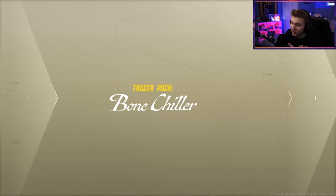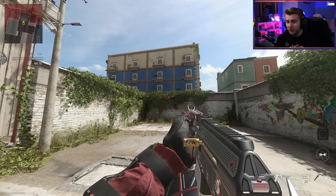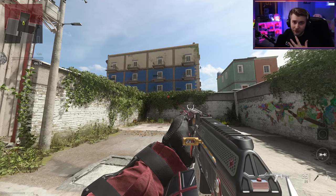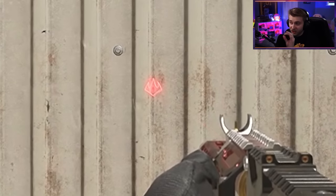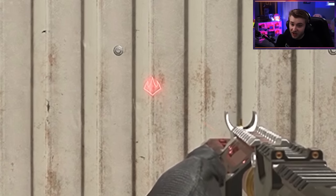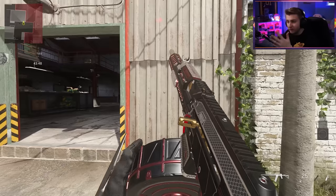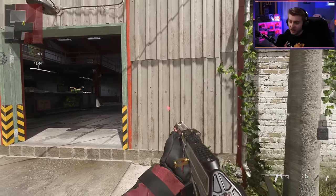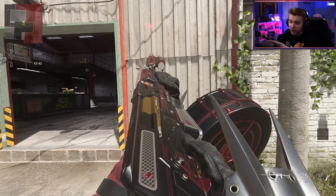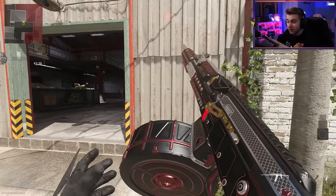Now we have two of the coolest packs. Let's see what they look like in game. First we're looking at the Shredder bundle with everything default, then I'll show what camos look like. Here's our KV Broadside — the red dot on it is actually his logo, which is a very nice touch. Very nice in game. Definitely not as flashy as some other bundles, but it fits the character well. The claws don't block too much but look nice when you go to inspect.